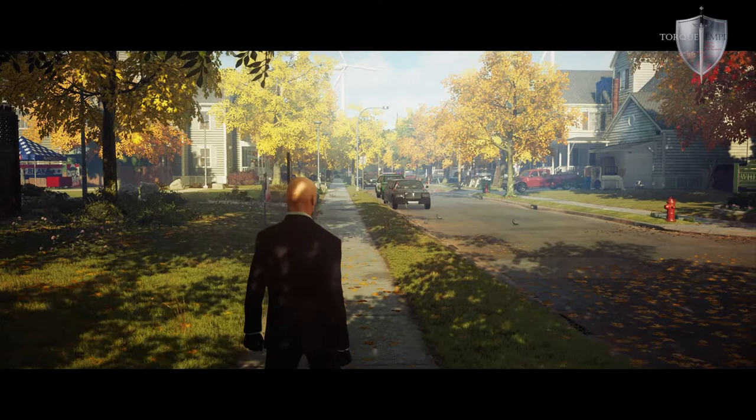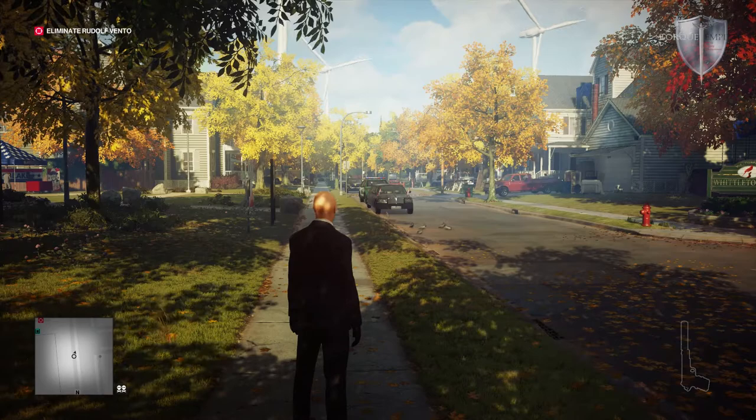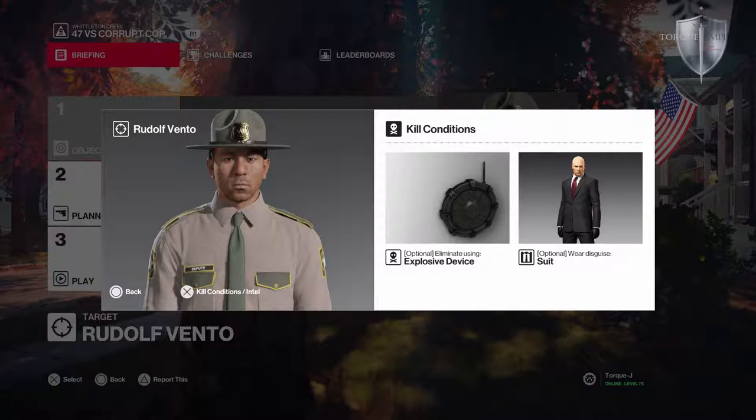Hello and welcome to Talk Empire. I'm Jay and we are back in Hitman 2 as Agent 47 is going to take on another featured contract. This one goes by the name of 47 versus Crooked Cop. I don't exactly know what makes him a Crooked Cop, but if Diana says he's crooked, who am I to argue?